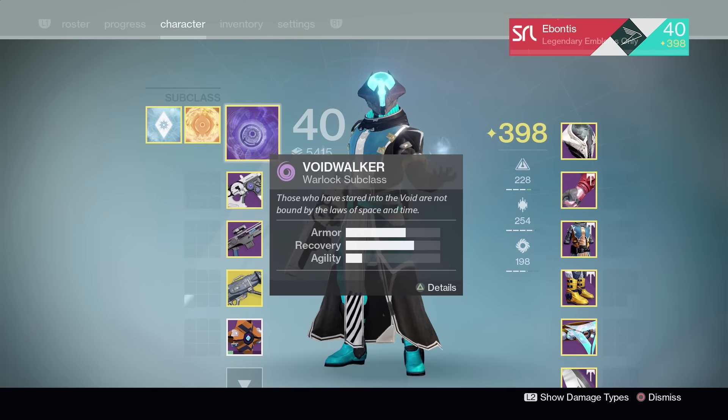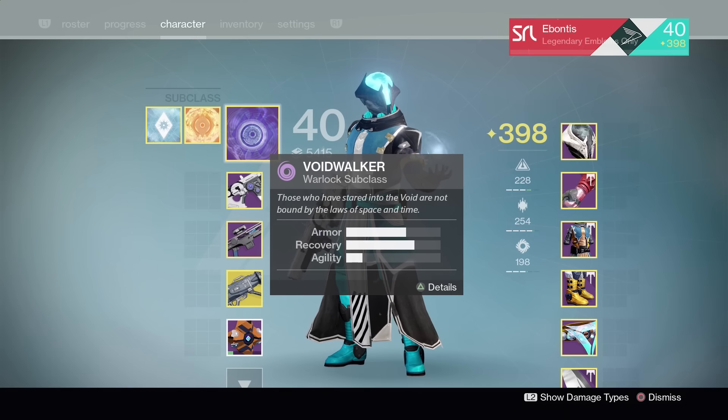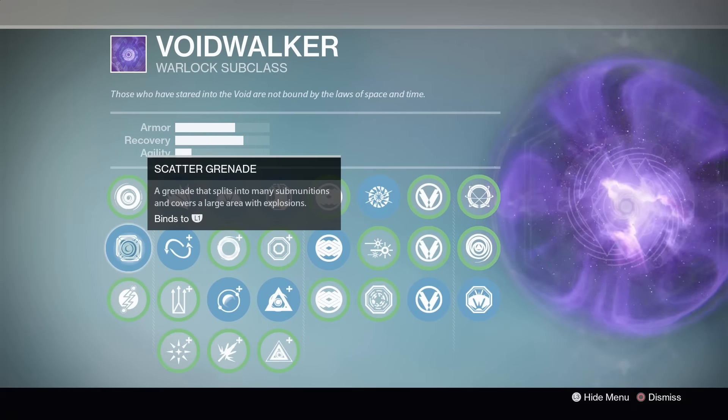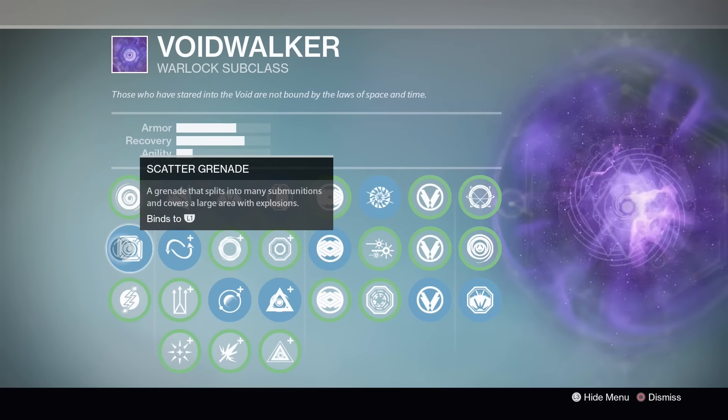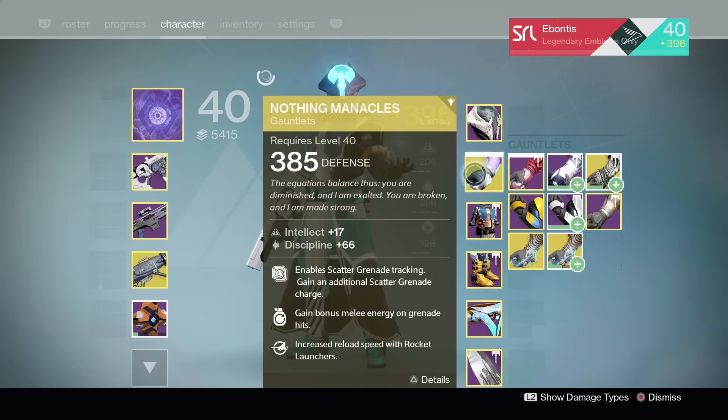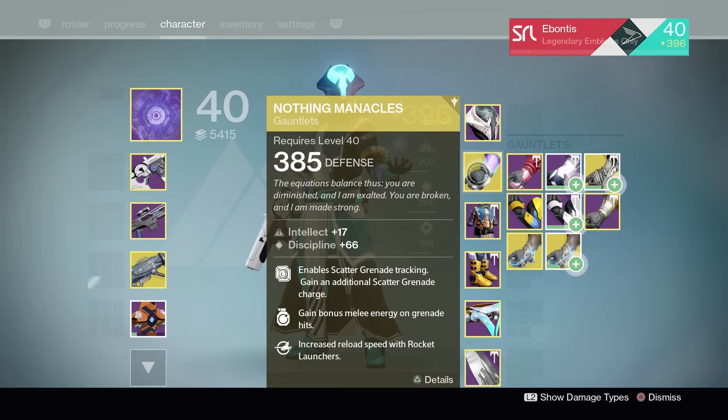For my build, as you guys always ask — Voidwalker. I've been trying that one all week. Scatter Grenades are the big piece. You pair those with your Nothing Manacles. It's a great combination. You have two grenades, so as you use Catapult, you get that second one back consistently, so you have it more frequently.